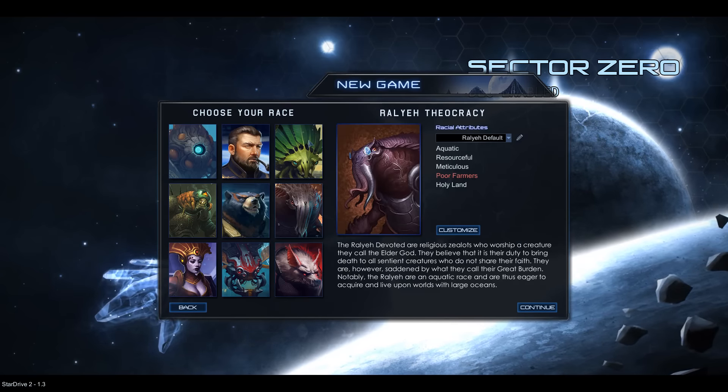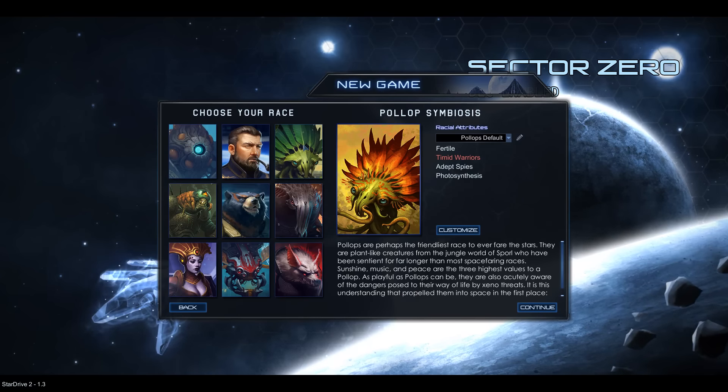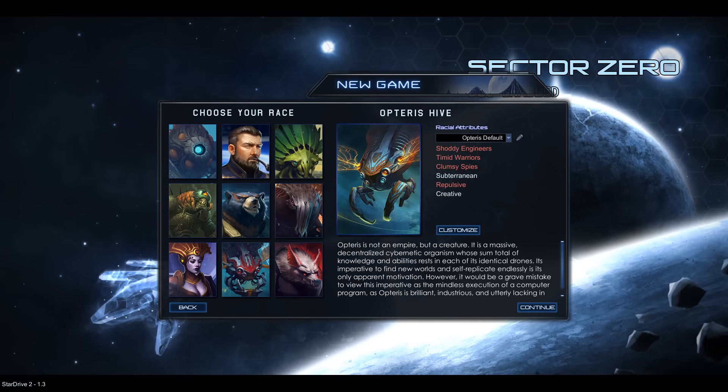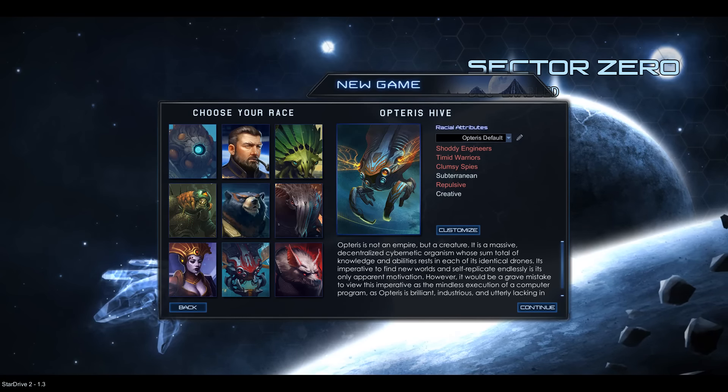Furthermore, if you pick a race, you're picking their racial technologies, which are secret — they're not shown from the beginning. They're minor, they're not game-breaking, but for example the Wolfgar get a statue that makes their people a little bit happier on every planet, and the Obteris get a special fighter base that starts five instead of four normal fighters, which is quite good. But not game-breaking, you know what I mean.